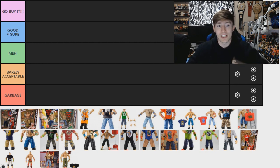Go Buy It is obviously the best of the best — what I recommend you go buy right this instant. Good Figure is a solid figure. Meh means it's not bad, not great, just decent. Barely Acceptable is just a step above garbage. And then you have just the worst of the worst. We do have all the figures here — I think there's 30 total, which is kind of insane. Until you see them all written down, it's an absolute ton. Let's dive right into this thing.